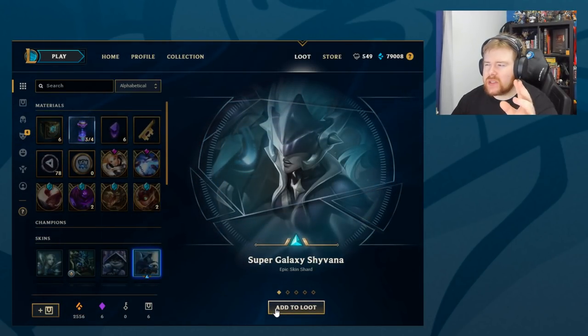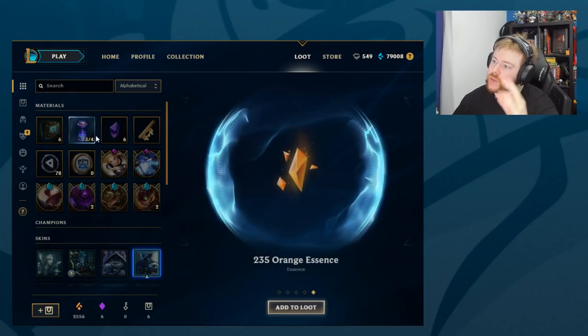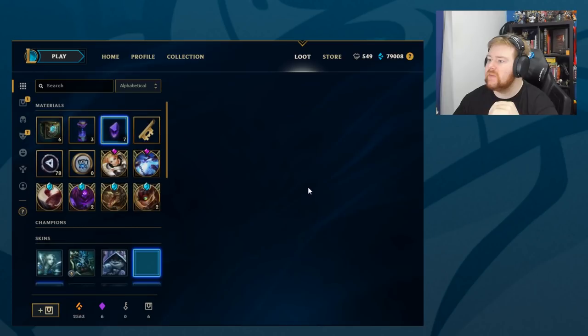Cost effectiveness - it might be worth just buying the capsules. It might be more cost effective. Super Galaxy Shyvana, Guardian of the Sands Rammus, Charred Maokai. We got a Gemstone! So we're now on 7 and 235 Orange.